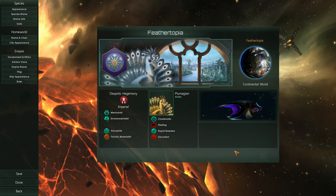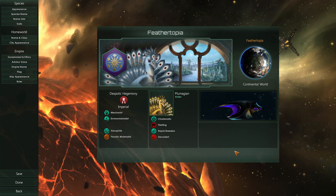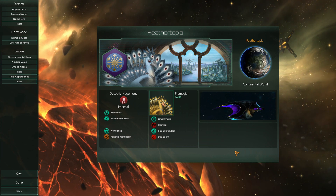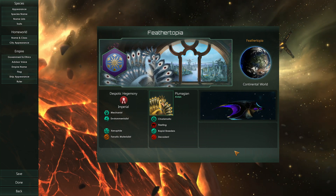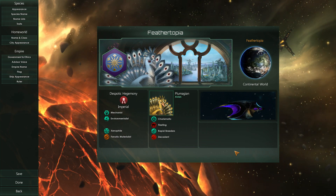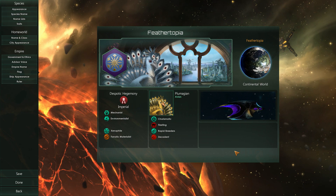And here we are — the Feathertopia. Here's just a summary of all the things you've picked: your home world type, your emblem, your race, your society, your ethics. I say we're in a pretty good spot. In our next episode, we'll be diving into the game with Feathertopia and showing you around, showing you how to get started ruling the stars. If you like this episode and want to see more, hit that like button, hit that subscribe button, and leave me a comment — good, better, and different. Your feedback is always welcome. This has been Pinstar and Mystic, signing out. Bye!